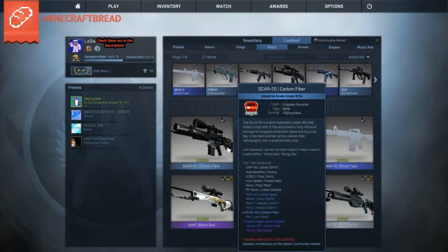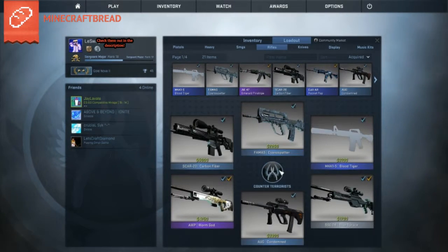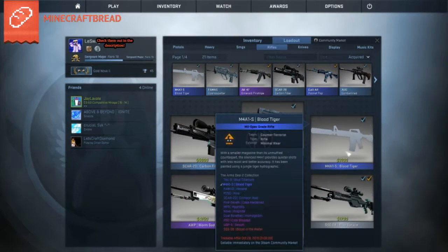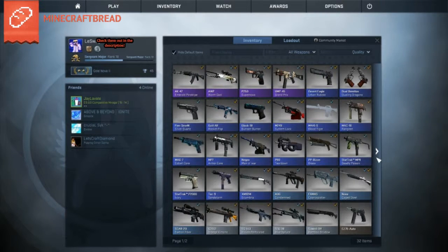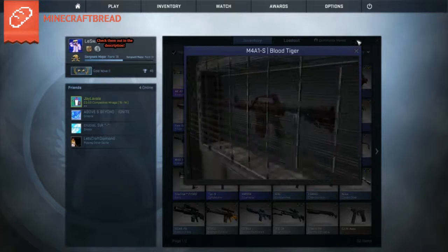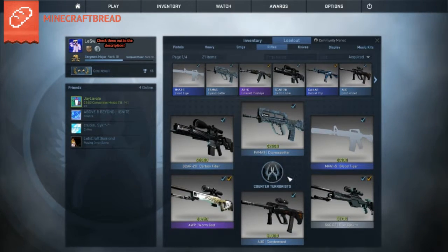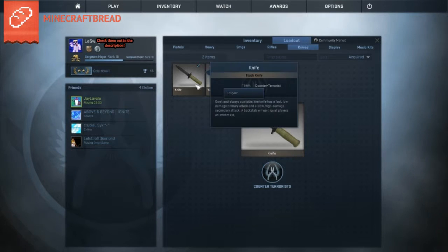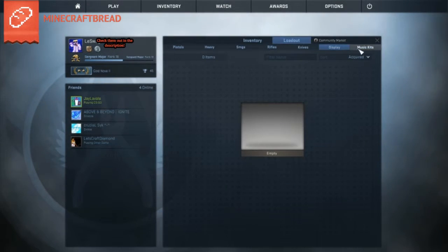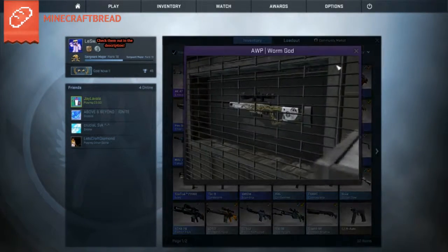For CT rifles, the SCAR-20 Carbon Fiber is factory new at about 10 cents, looks pretty nice. The M4A4 Asiimov Splatter — looks similar to the Waves Perforated. Then the M4A1-S Blood Tiger, the one I just bought — it's about a dollar 40. I'm glad I got it over the Desert Strike even though that's a red skin. The AUG Condemned is basically black with a little orange on it. And I have no knife because I'm not rich — one day though.